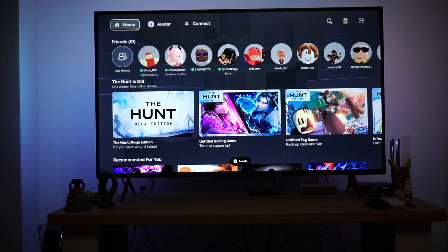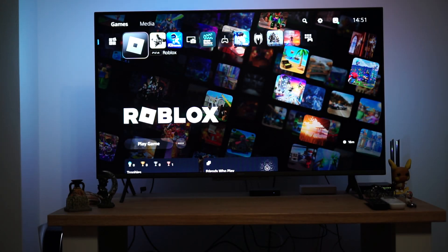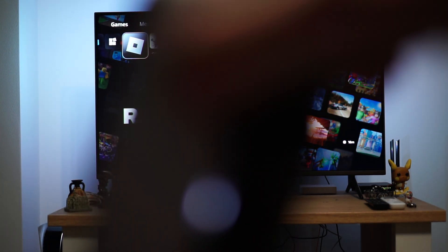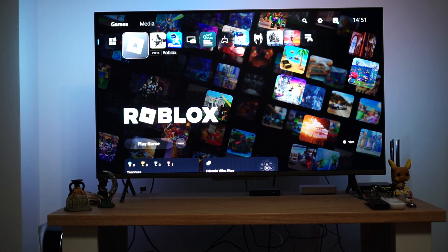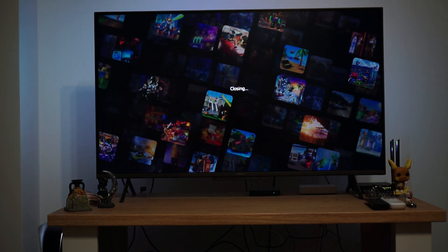How to fix Roblox not working on PS5. The first thing you want to do is completely close the game — exit out of Roblox and press the Options button on your PS controller. After clicking on the Options button, you will see 'Close Game', so just click on that.